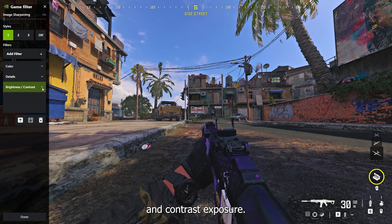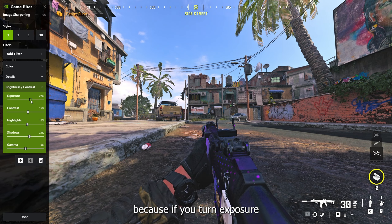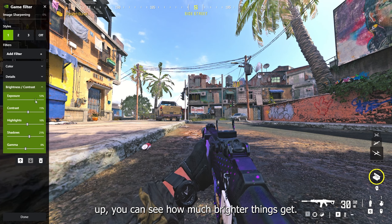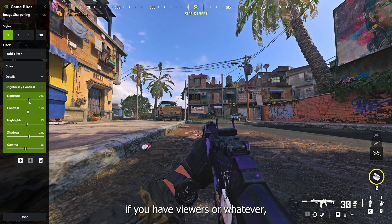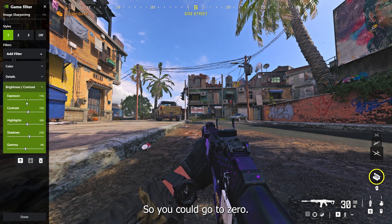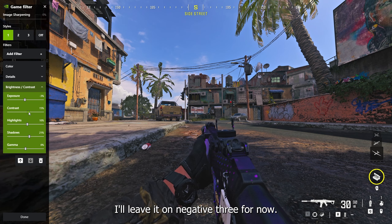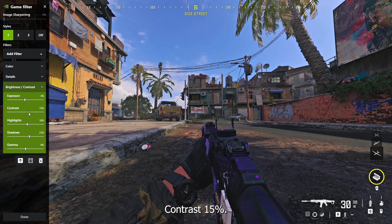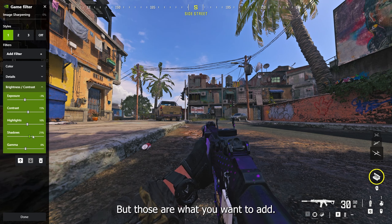Going down to Brightness and Contrast: Exposure I have on negative four — if you turn exposure up you can see how much brighter things get, but this is going to shock your eyes, it's too bright. So you could go to zero, but I like just a little negative. Contrast: 15%. Highlights: 10%. Shadows: 21%. Those are the settings you want, and I'm going to switch over and talk about this more because this game is ending, but those are the settings and we'll continue in a second.